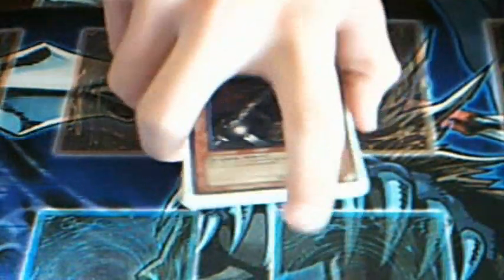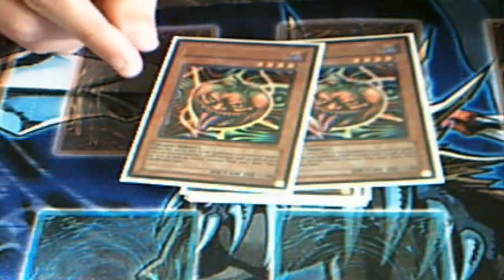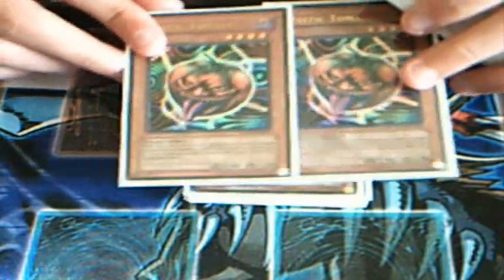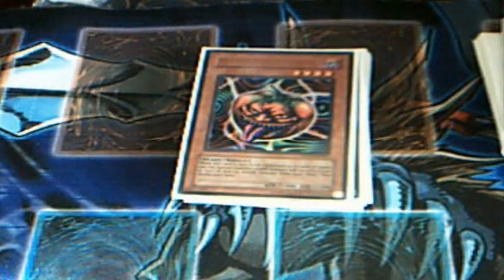The idea of this deck is to dump as many darks as you can into the grave and go Dark Armed, or remove them and do stuff. I run Greffer and Armageddon Knight because it's a dark deck — obviously you want to dump stuff. Card Trooper — again, use it to mill and it's mini draw power. To speed up the deck I run two Mystic Tomatoes, they're really good, just general searchers, and you abuse their effects a lot when you search the other darks in your grave and then sack for Caius.